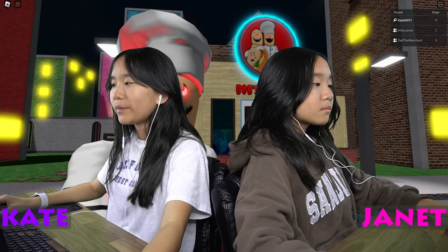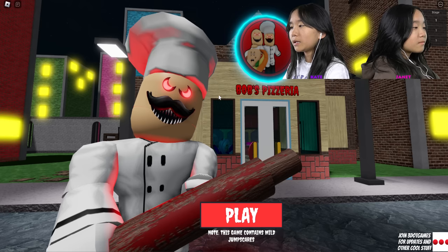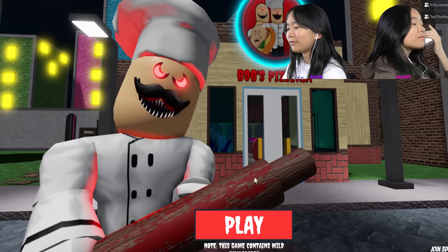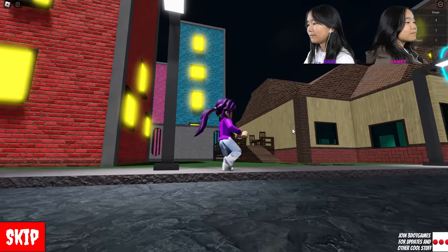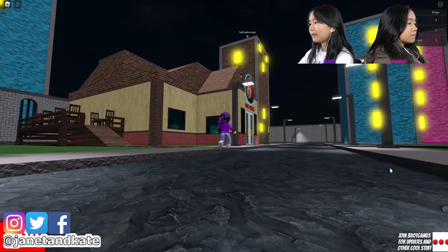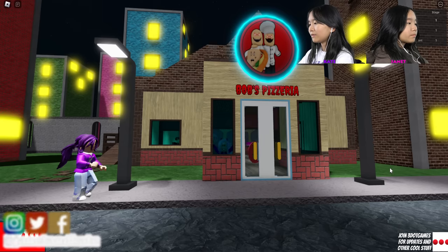Hey guys, it's Kate and Janet, welcome back to Channel Box. Today I'm playing Escape the Pizzeria. This is a scary obby where we have to escape Bob's Pizzeria. This here looks like Bob with some tomato sauce on his rolling pin. I'm gonna click play. Okay, looks like we're walking to Bob's Pizzeria.